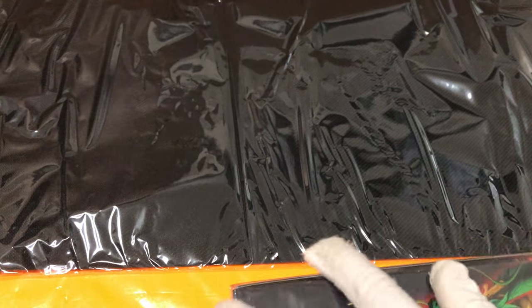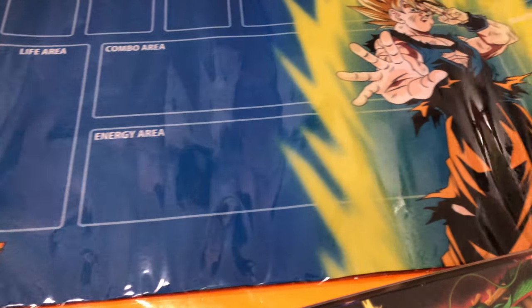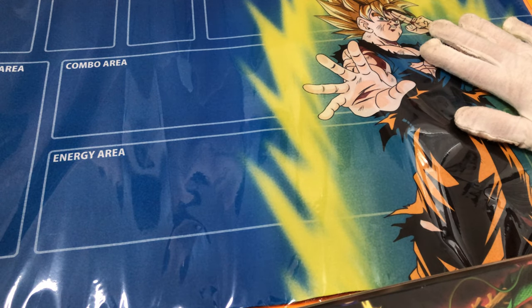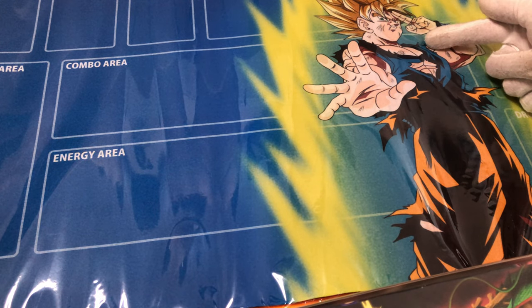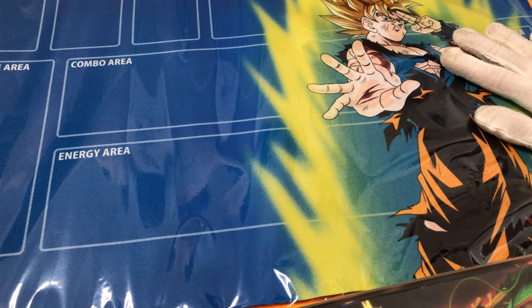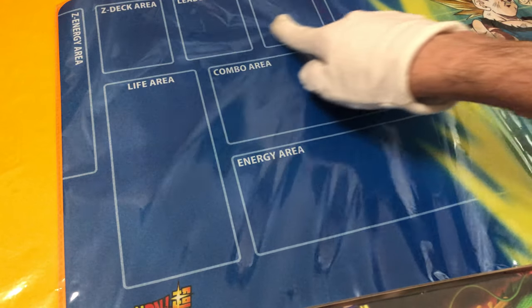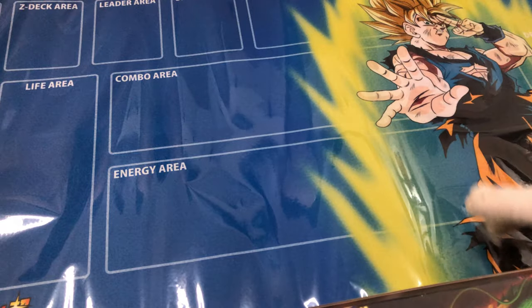Let's start by showing the playmat. This is awesome — I like the artwork they chose for this. Super clean. You got basically a trademark iconic Goku here, Super Saiyan — obviously beat up and damaged, but still fighting on. I like it. The first playmat I got for Dragon Ball and it's official. They also have the new Z Energy here, really nice with the Z deck area. Just having this layout is going to be super nice.